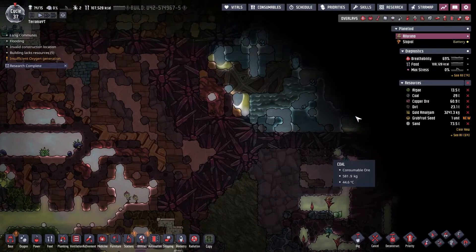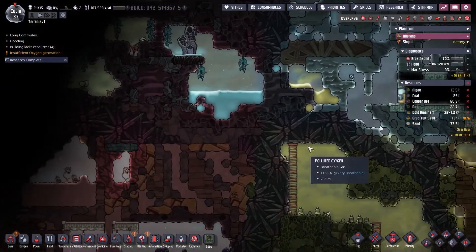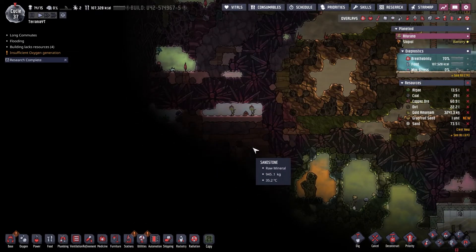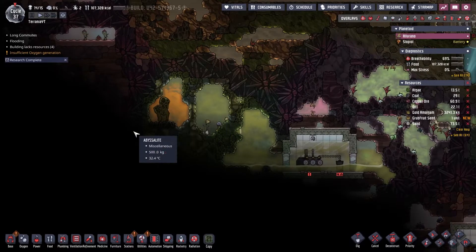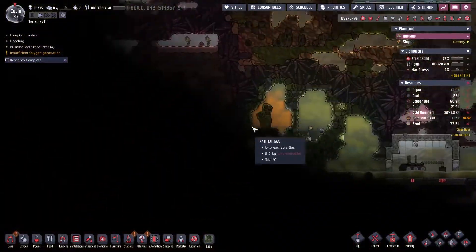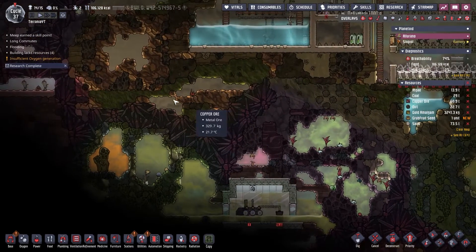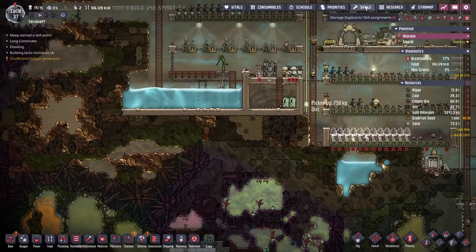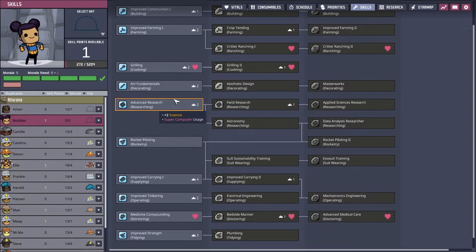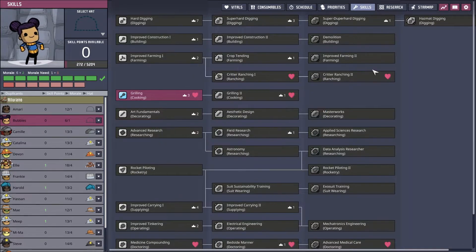I don't see any more geysers — they tend to be in this central core area. Natural gas! That'll definitely be useful, though it's really only enough for like one generator. Meep earned a skill point. Alright, we got Bubbles — we forgot to give you your skills, so we'll go straight into cooking for you, and then we'll start going into ranching.